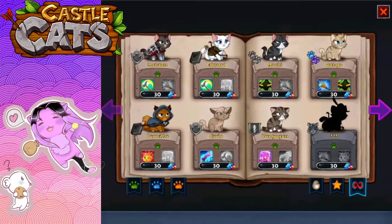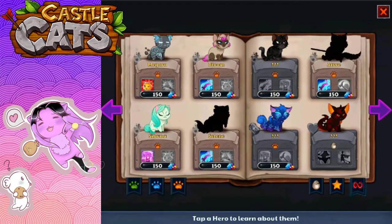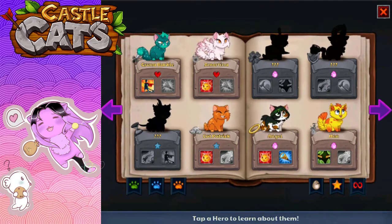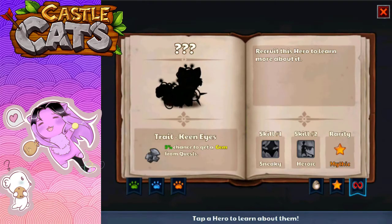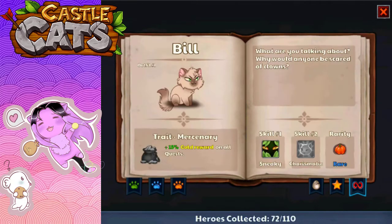Let's find out more about Bill. Hi Bill, how you doing? How's the weather? Here's Bill — 'Why would anyone be scared of clowns?' Really? Why would anyone be scared of clowns? Okay, so now let's open the next egg so we can get on with things.